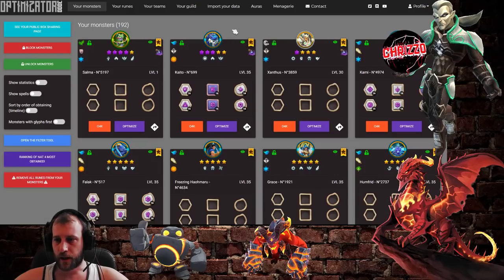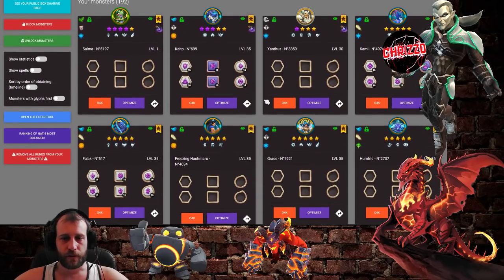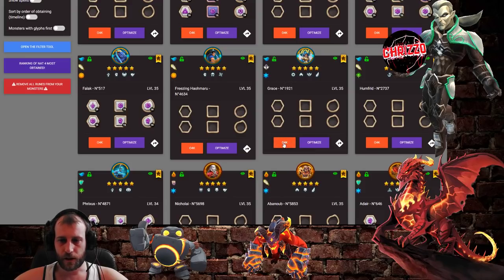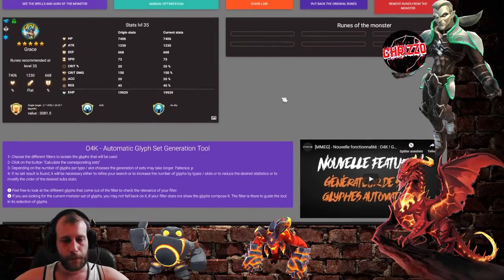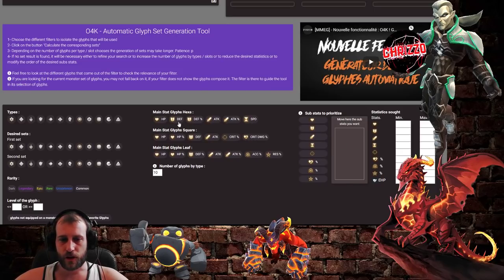If you want to glyph a certain monster, you can go here — for example with the mystic — and click on the automatic glyph set generation tool. The good thing is you can go here and select the glyphs that you want, and then you can also tap in the stats including the effective HP. So this is way easier than searching for your glyph manually. Let's say you want to have speed, HP, and defense — you set those as your priorities for the substats.